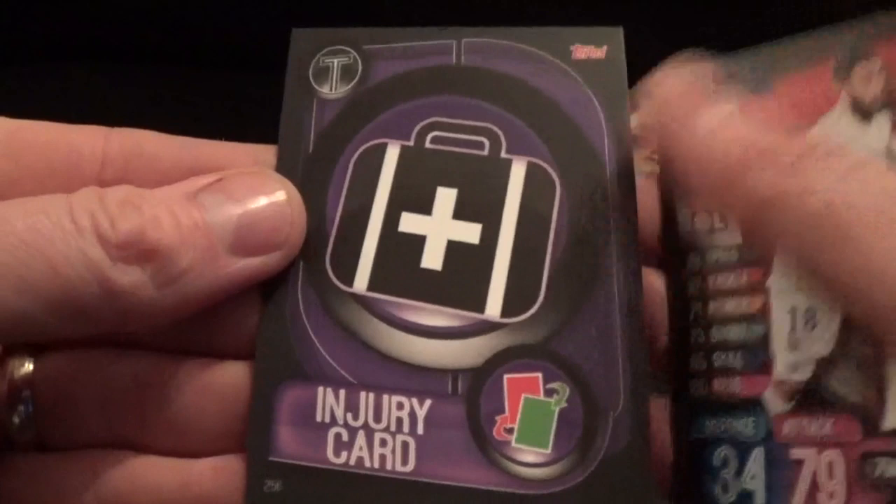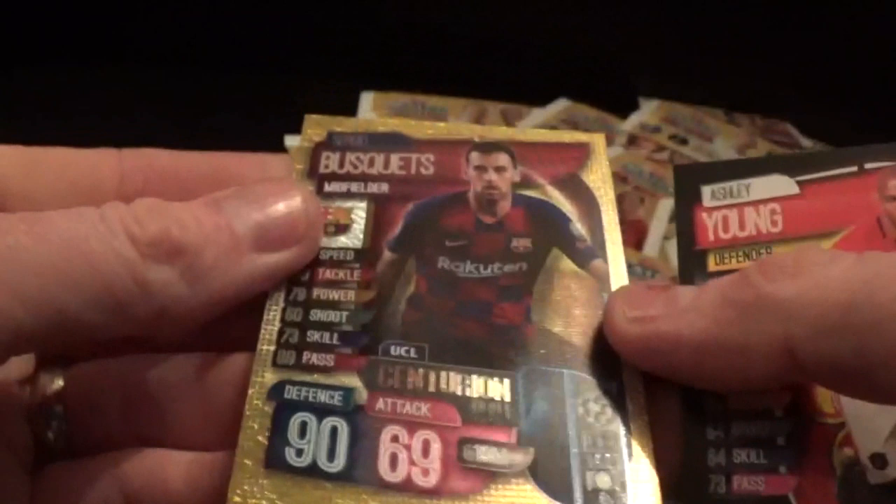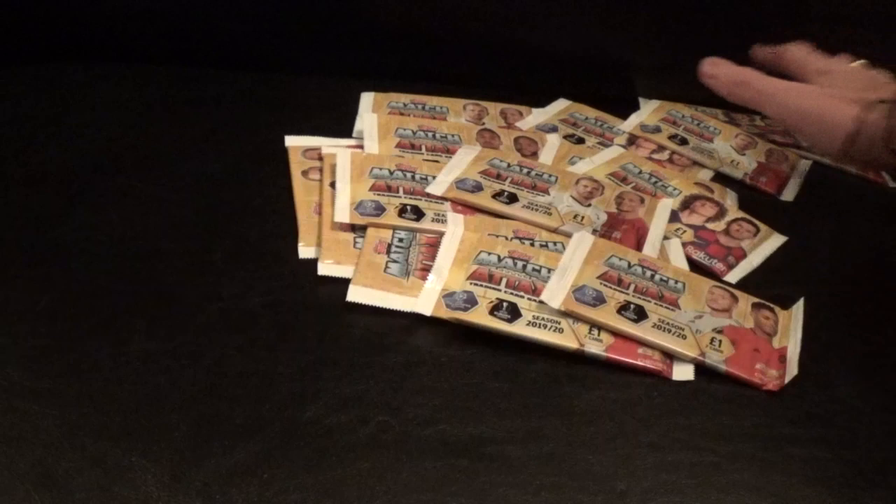We are getting down to the last few packs now. Let me know how you're doing with your limited edition ones. Thomas Muller, Jordi Alba, tactic card referee one, Lopez for Roma, Van Dijk, Ashley Young, and Centurion Busquets - which I think we might have got in the first pack of this mega opening. £84 worth of Topps Match Attax 2019-20.